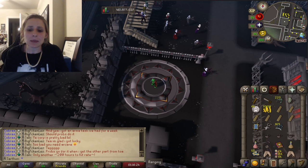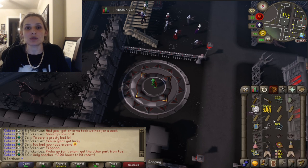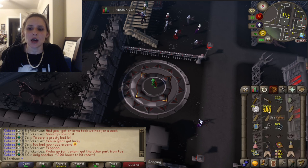So, first, how do I get to the location to do the Hallowed Sepulchre? You need your Drakken's Medallion, which you get from the quest Sins of the Father. To do Sins of the Father, it's a prerequisite, so you will have this medallion. Teleport to Darkmire.